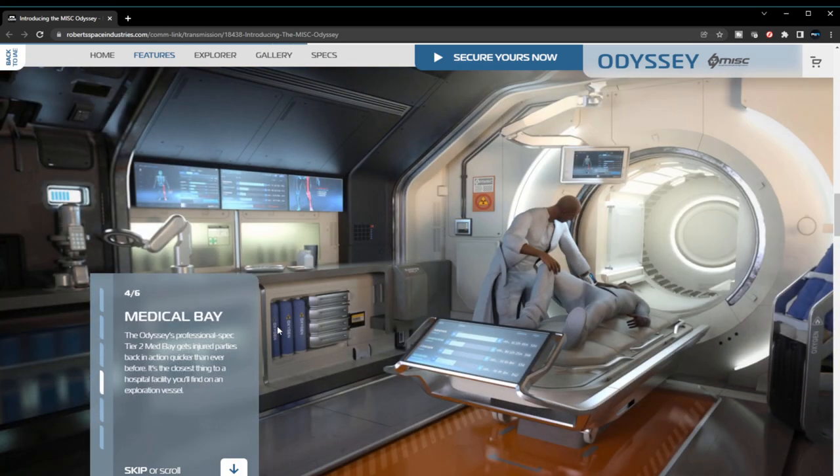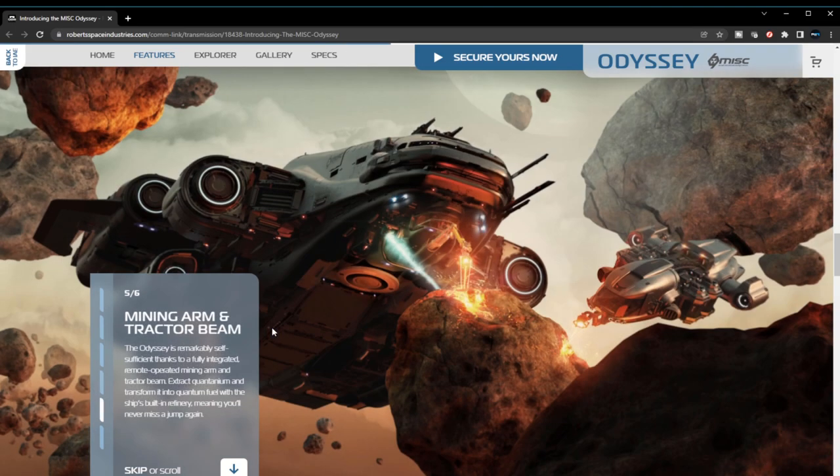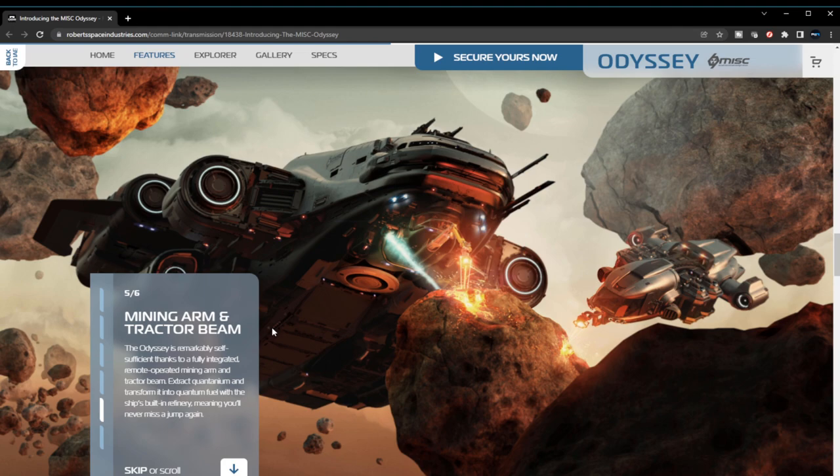The Odyssey has a professional-spec tier two med bed — the exact same as the Carrack — getting injured parties back into action quicker than ever before. It's the closest thing to a hospital facility you'll find on an exploration vessel. Being a Carrack owner, man... that's rough.